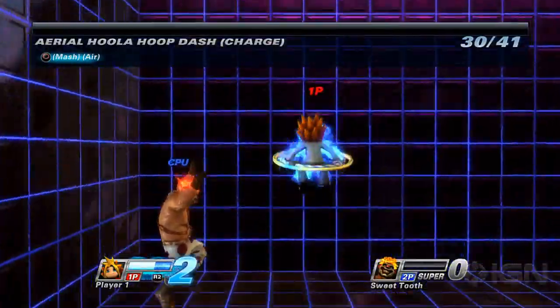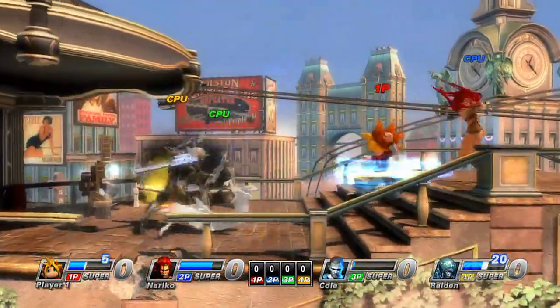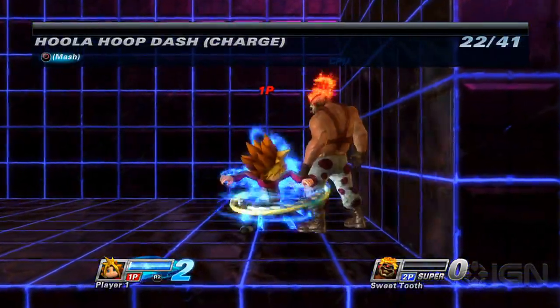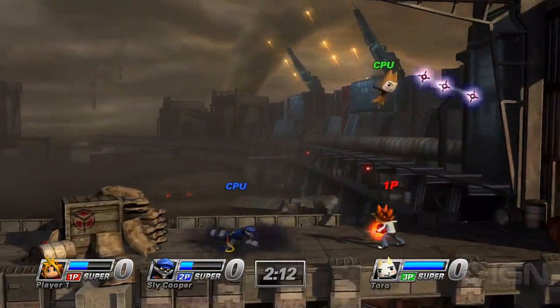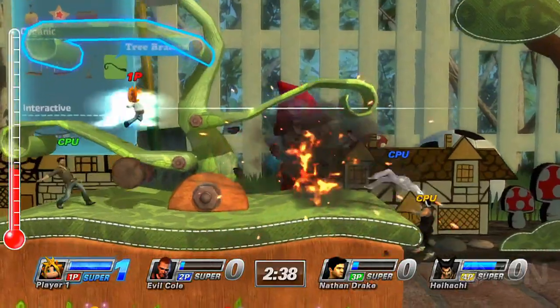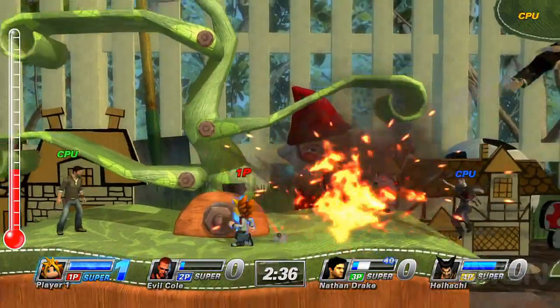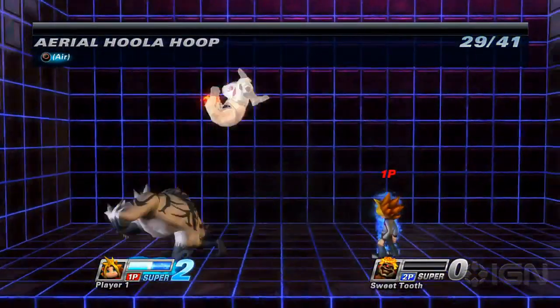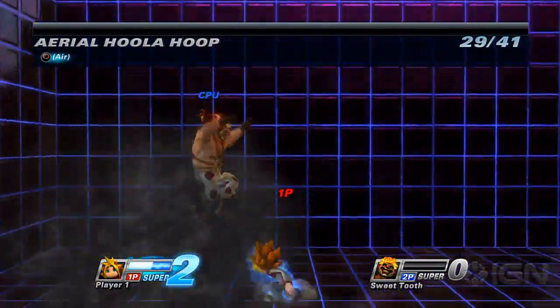The circle button holds more gadgets. Circle pressed on its own gives Spike a strange hula hoop attack, but if you mash the circle button continuously, he begins to move around with it, causing more damage. Forward and circle gives you a mechanical boxing glove to smash foes with, and it can also be charged. Up and circle gives you an awesome teleportation move that's tough to master but extremely useful, and down and circle, depending on how long you charge it, summons apes and other creatures to temporarily assist Spike in battle.